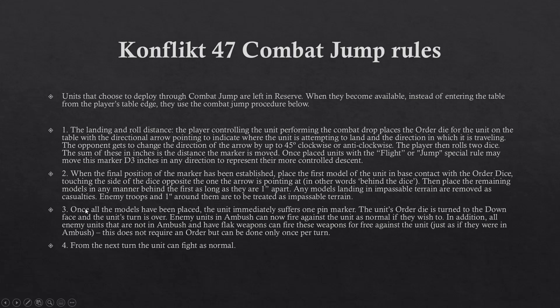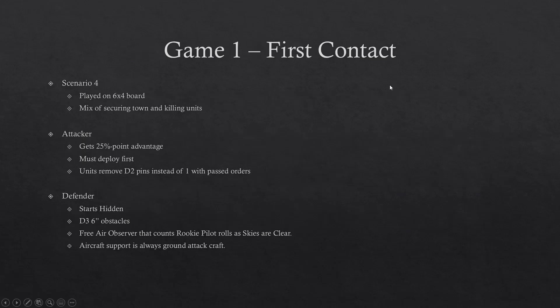We're allowing combat jump rules, which have been modified to account for the fact that some units have flight in Conflict 47. The rules are shown here — feel free to pause and read them. Coming into the first game, German forces are rolling in looking to capture the town quickly, thinking they can catch the Soviet forces unaware. Key standouts: defenders get a free air observer, and attackers — being the tip of the spear — get to remove extra pins by activating orders and have a fairly large point advantage.